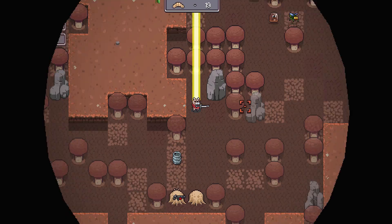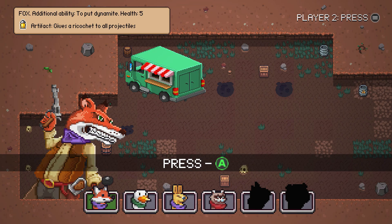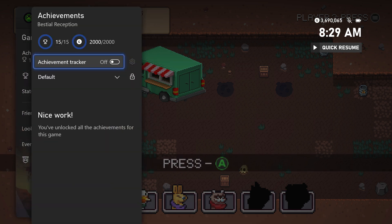All that's left is the achievements for killing 600 and 700 enemies. These should pop after you kill some enemies and then die to end your run — they'll only pop after that. If they don't pop, just do some more runs to kill more enemies. That's pretty much it — it's a very easy update, it stacks on Xbox and Windows, and I have a guide for the base 1000 linked below. Thanks for watching, leave a like if this helped, and I'll catch you next time here at Achievement Land.